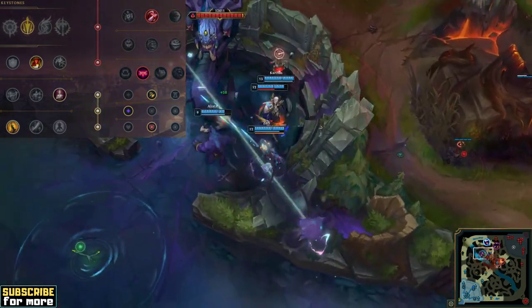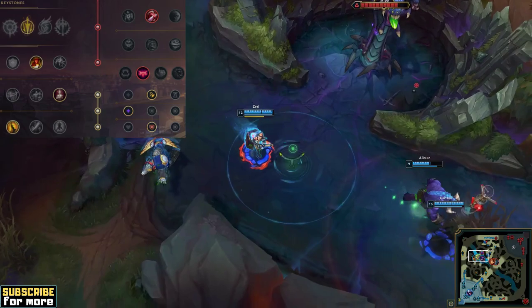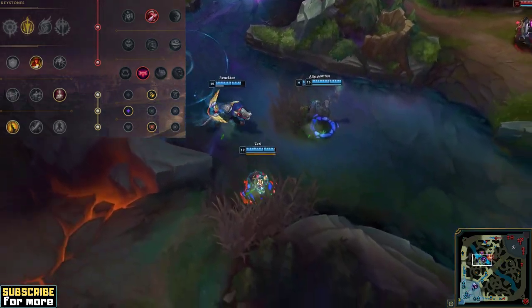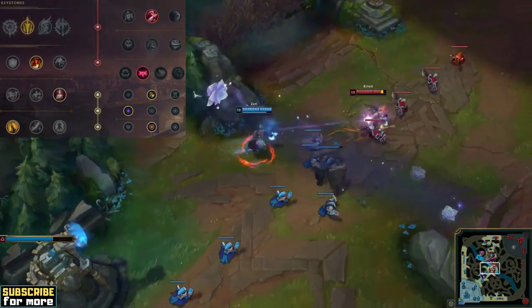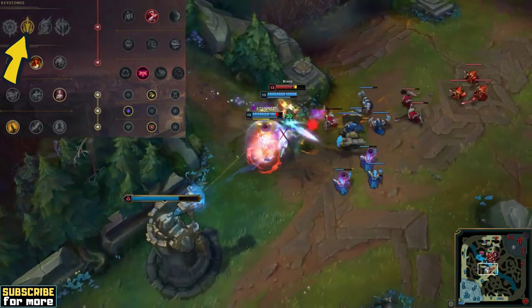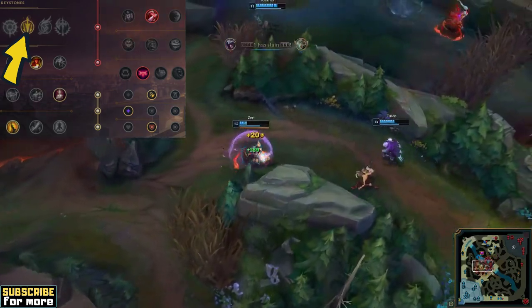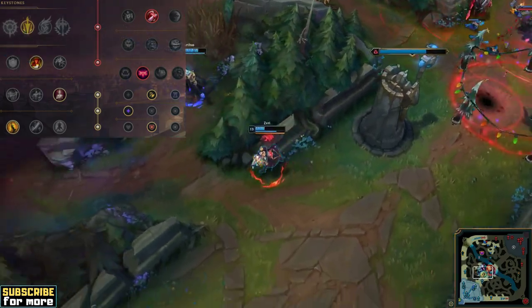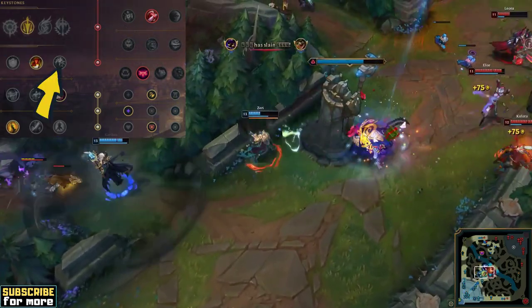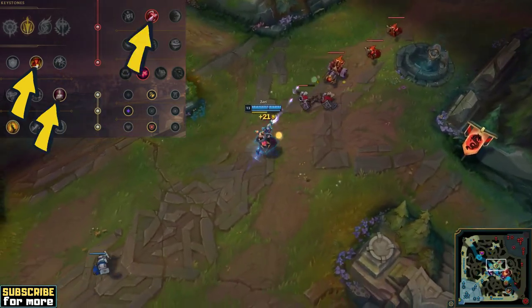In order to fully embrace this concept of ever-growing team fighting power, you go for Lethal Tempo, Triumph, Legend Bloodline, and Coup de Grasse with Taste of Blood and Ingenious Hunter secondary. Your shards are attack speed, adaptive force, and the matchup dependent resistance shard. Since your Q is fully equal to an auto attack, it also gets full benefits from Lethal Tempo. This is a scaling keystone, growing more and more powerful the longer you attack, so it is just perfect with Zeri's ultimate in teamfights. Some people go for Presence of Mind, but since your Q doesn't cost mana, you can get away with Triumph and use it in tandem with the other healing runes for sustain.